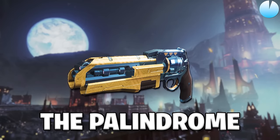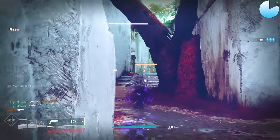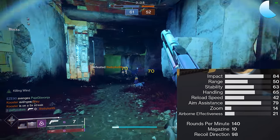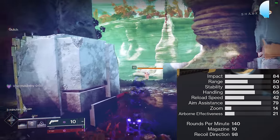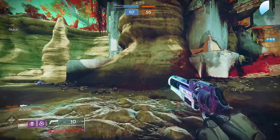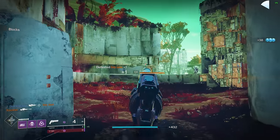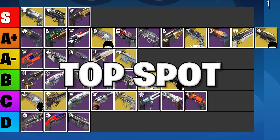Next up we've got the community favorite 140 RPM Void hand cannon, the Palindrome. You can get it in its adept variant to roll with Rangefinder and an incredible mix of stats. In its adept form with an adept range mod, it's actually the longest-range 140 RPM hand cannon in Destiny 2. With Killing Wind in the left slot, you can extend this range even further to absolutely ridiculous distances. The Palindrome is an absolute monster in terms of stats. Let me draw your attention to that high airborne effectiveness stat — most hand cannons hover around 10-15 without a Nicarus Grip mod, but Palindrome starts off with 21 airborne effectiveness. Hand cannons benefit a lot from fast and unpredictable gameplay, so the higher airborne stat is felt very strongly — it opens up the entire third dimension. It's easy to use, consistent, and outputs big damage from really far away. It's still my favorite hand cannon in the game and I'm ranking Palindrome all the way up in the top spot. Get it? Top spot. That's a palindrome.